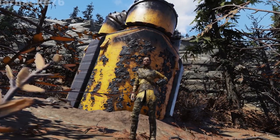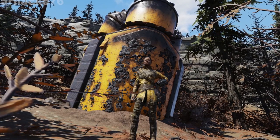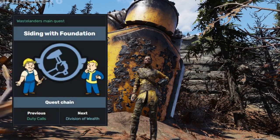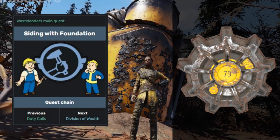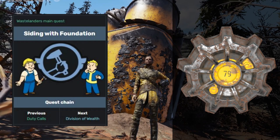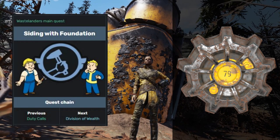There are three ways that I know of that you can encounter the Motherlode. The first way is of course to side with Foundation when you do the Vault 79 quest, in which case the Motherlode becomes an important member of the team when you want to enter into that Vault.